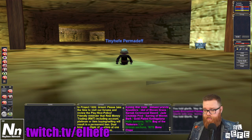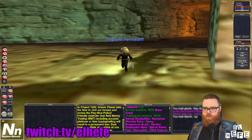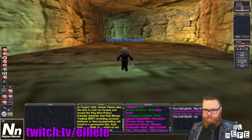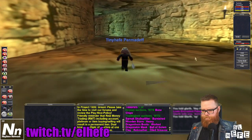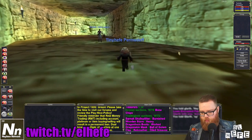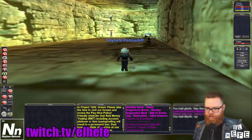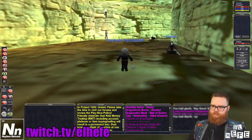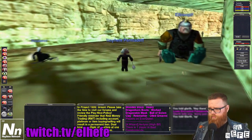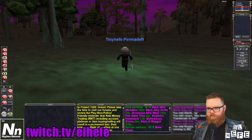I'm going to go ahead and demonstrate this for you guys. I'll find a wizard to give me a translocation. We'll go pick up a key. Doing a who-whiz in the EC tunnel. There is one wizard. Might take a little bit longer. I have found a wizard to do the job.